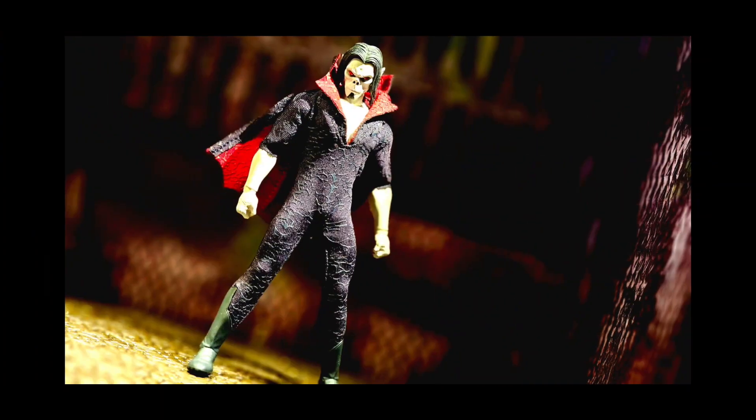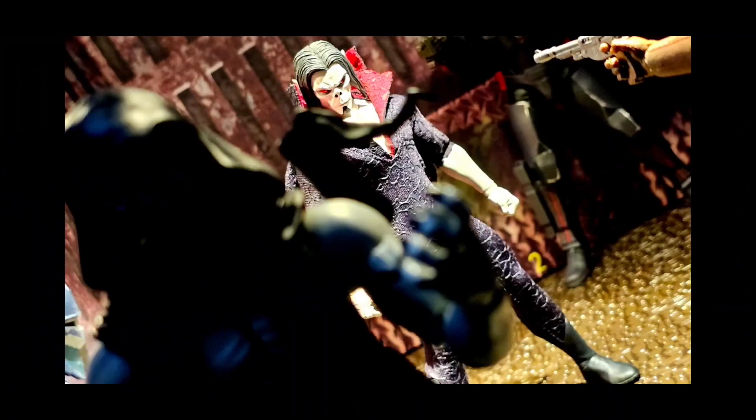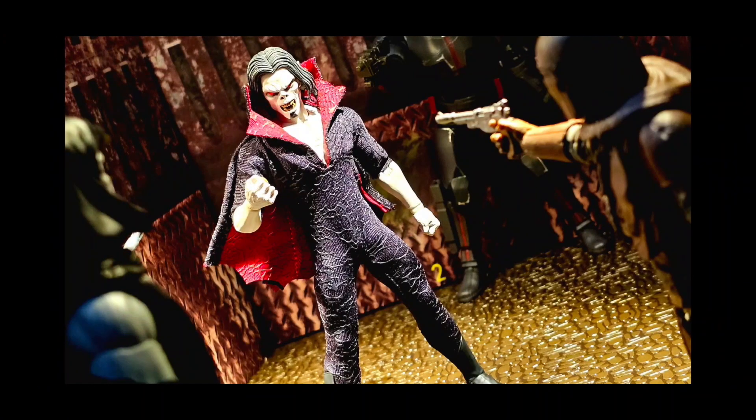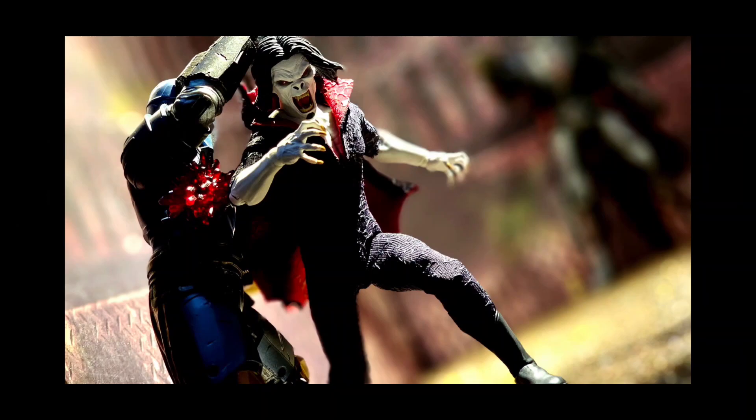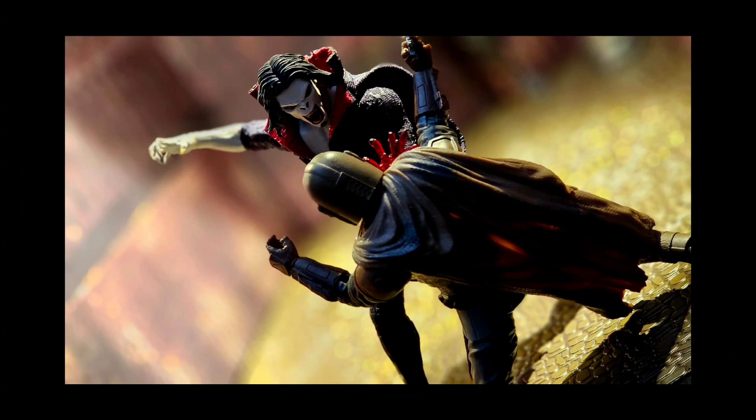Elektra shows up too, and Blade asks what they're all doing here. They say they're trying to stop the vampires from existing. Blade says you'll never be able to stop all vampires. But Daredevil says they can stop these super vampires — the three deacons — who are trying to make a powerful serum to become day walkers. If they become day walkers, this could be the end of the world. Blade asks who's making this serum. Daredevil tells him: it is Dr. Morbius.